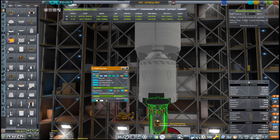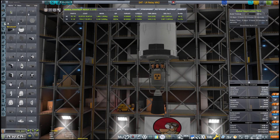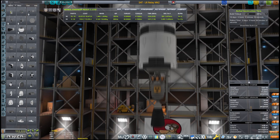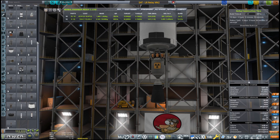We have to change the fuel configuration because I want to make sure — 3,500 delta-V. Now that's what I'm talking about. Now let's add the SAS here. We already have the batteries, the solar panels and everything else.